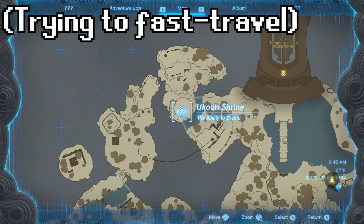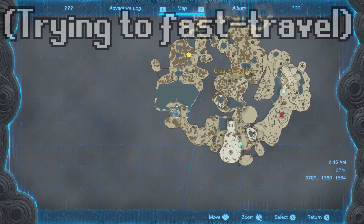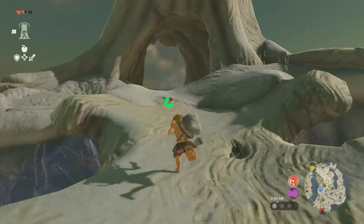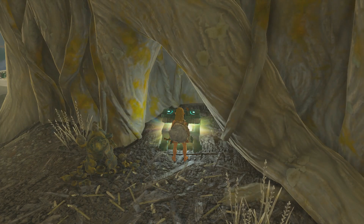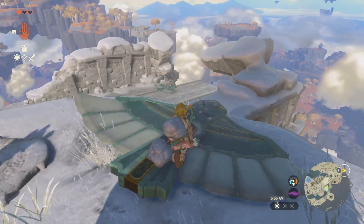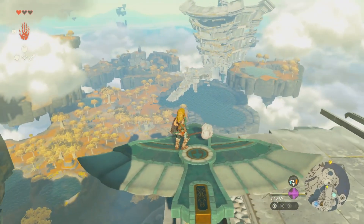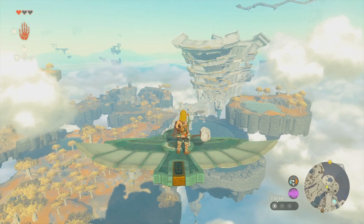I thought I could fast travel to shrines but couldn't yet. As we were heading to the Temple of Time, I used Ascend and came across a treasure chest that gave us some frost resistance gear, which is super useful. We also got a new Zonai device called a wing device — I had no idea how to make it fly at first, but we came across some other wing devices nearby and flew across toward the Temple of Time, saving us some time compared to walking.